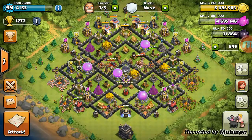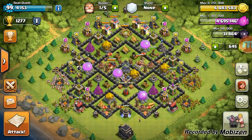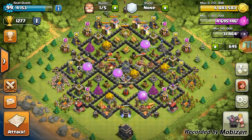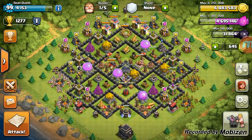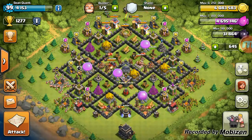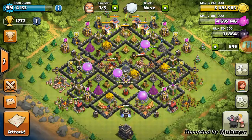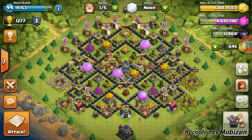Hi there, Clashers. Welcome to another episode of Clash with Quant. This is going to be a continuation of our Town Hall 9 upgrade series, and it's going to be a rather short video. As you can see, there's about 6 million gold pieces as well as 4.7 million elixir. We're going to go ahead and spend that right now and do our upgrades.